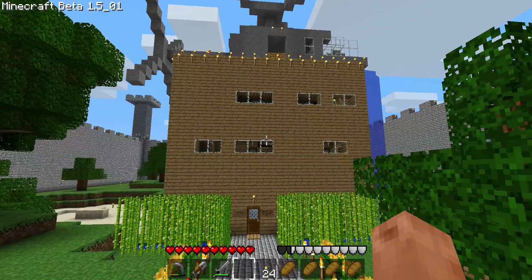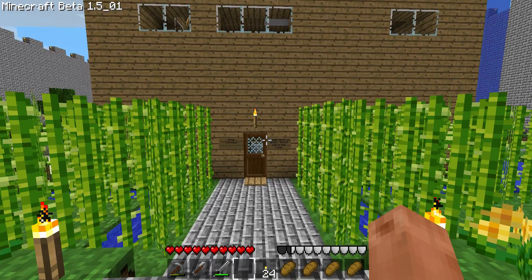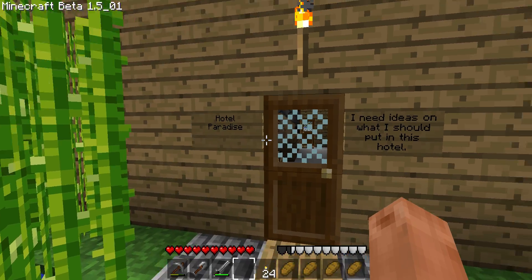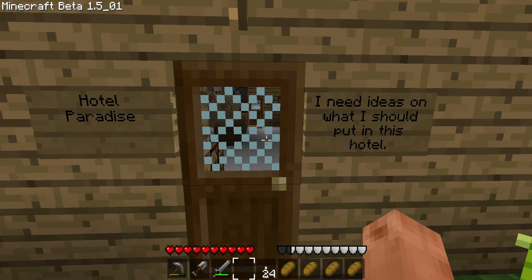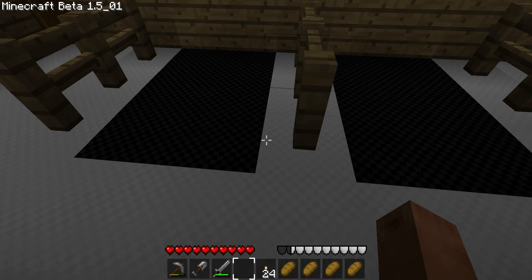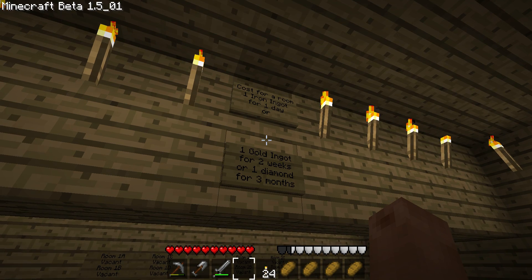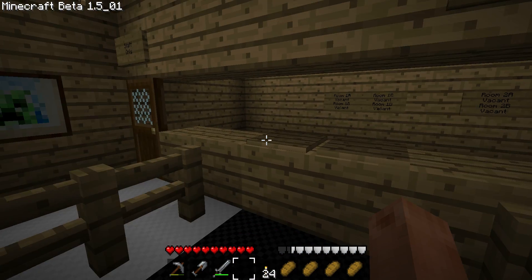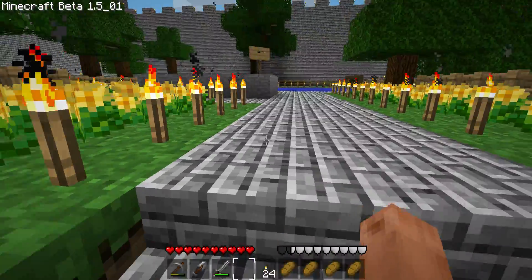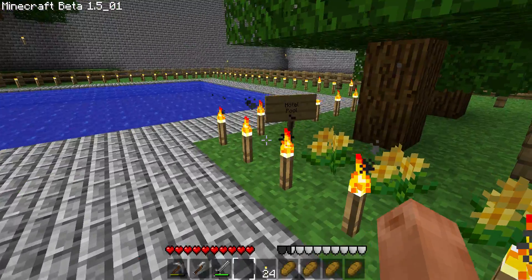This is a hotel. This is one of my brother's ideas, so then I decided to make it — Hotel Paradise. I still need ideas for this hotel. And in the back there's a jacuzzi and a pool.